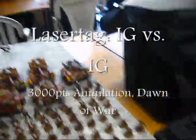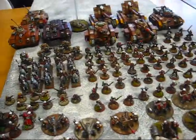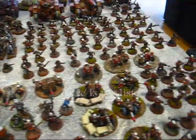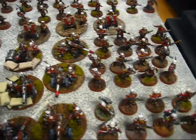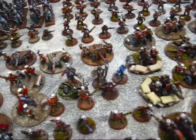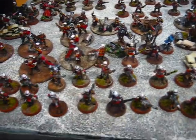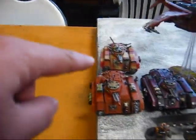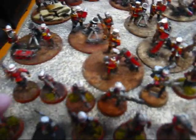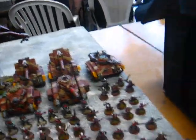We're doing a rematch — this time he's using Valhallans against me, but it's still guard versus guard. I'm using the exact same list I did last time. My first platoon has three platoon squads with three lascannons each, a standard JO with a lascannon, six mortars, three lascannons, three heavy bolters, and three autocannons. I've got a veteran squad here with three meltaguns, mounted in a Chimera, and another veteran squad with three meltaguns mounted in the Vendetta.